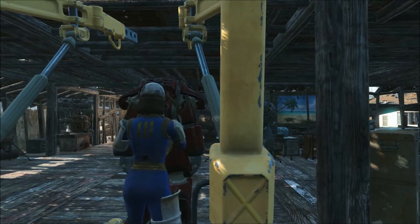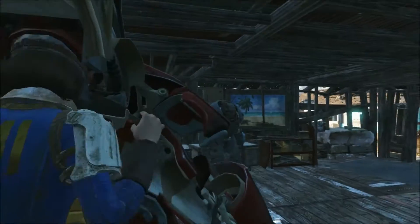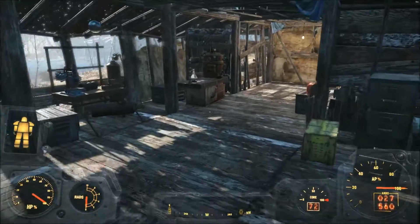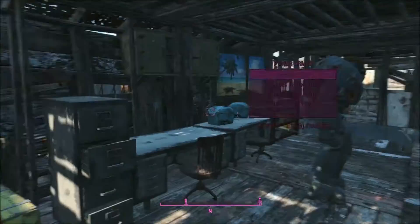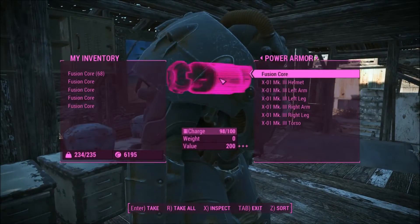Do you see how hard it is for me to get into the size of things? I have to like move this thing out of the way. Something's happening — Sanctuary's under attack. I'm going to leave a fusion core in there. I don't mind if one of my settlers tries to wear it — that's okay with me.